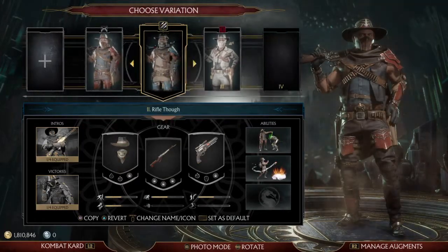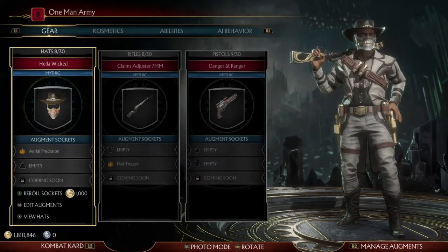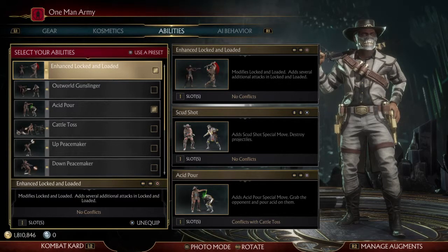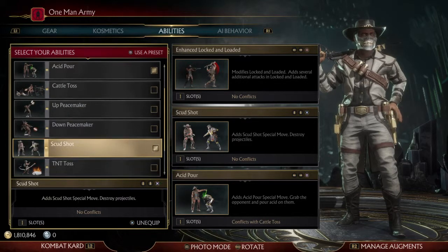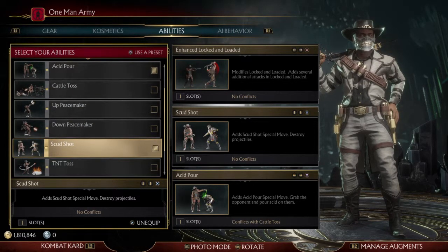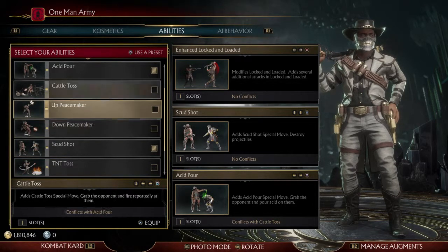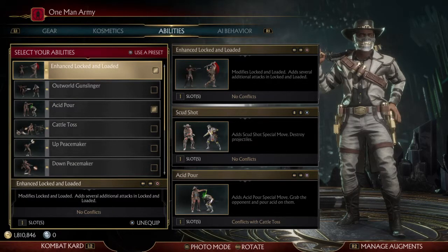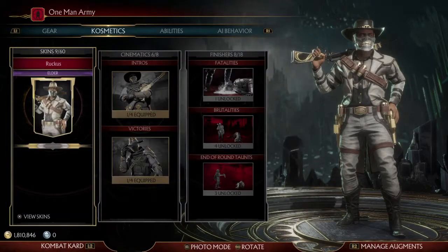I have a custom variation build — if y'all don't know how to get it I'll show y'all in another video, but today I'm gonna show the move set up. The abilities I have are: enhanced lock and loaded, acid pour, and scud shot. Scud shot is really good for countering people who like to zone or throw projectiles, and you can punish into the actual lock and load and just shoot a whole clip in somebody's face.